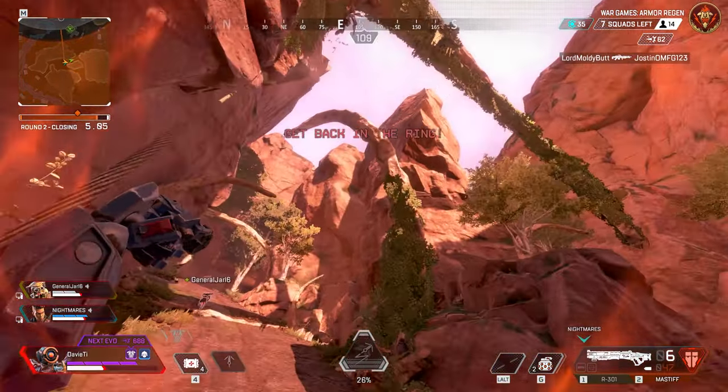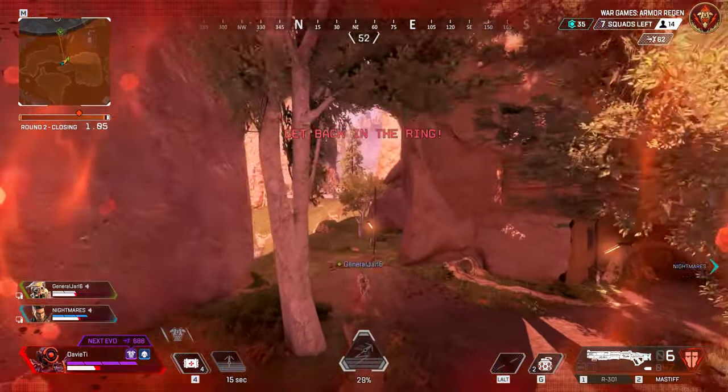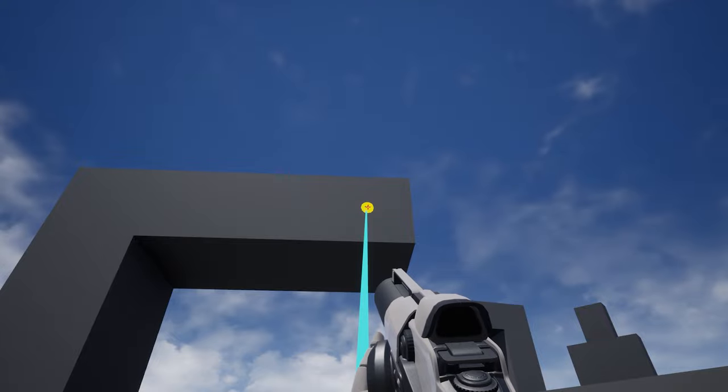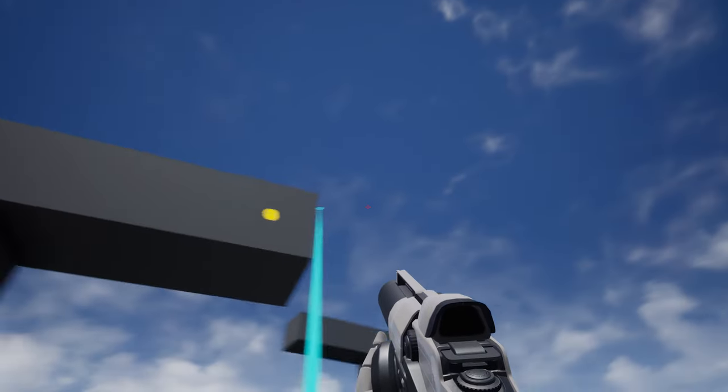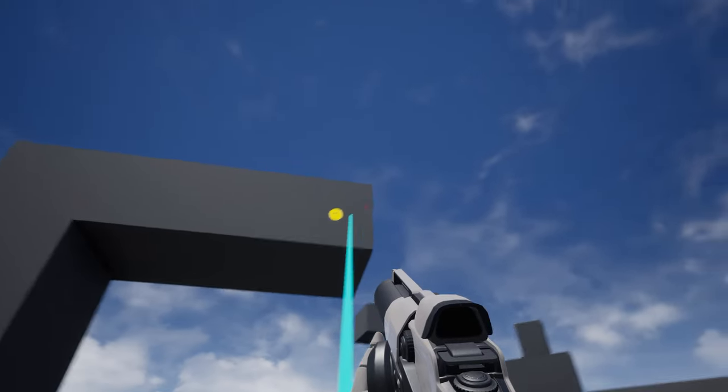When hooked on, the player doesn't just get pulled straight towards the grapple point. Instead, it pulls the player both towards the grapple point and towards the direction the camera is facing. Here you see it in Unreal — the arrow shown in blue highlights the direction the player will get pulled. It's a combination of the player-to-grapple direction and the camera's direction.